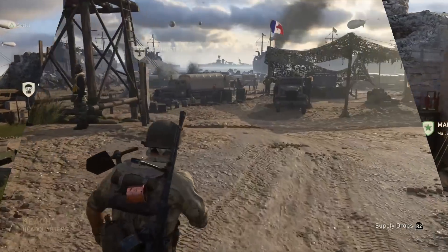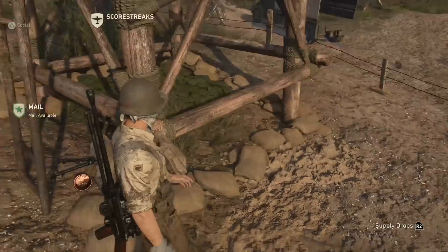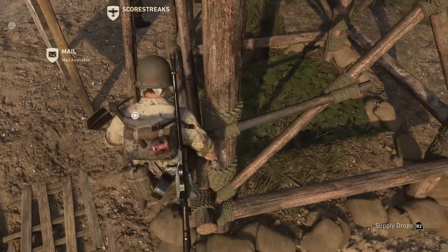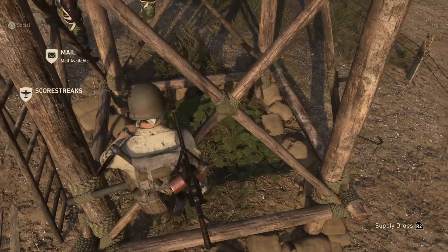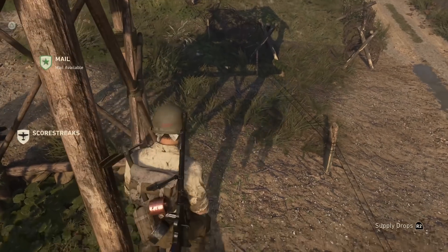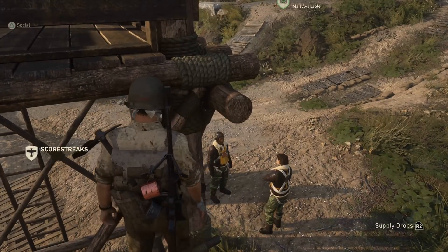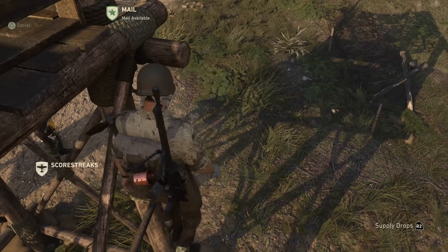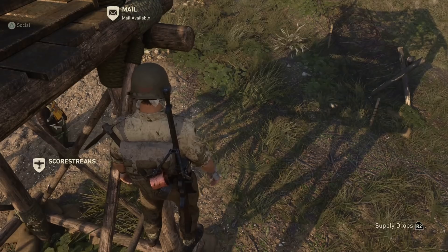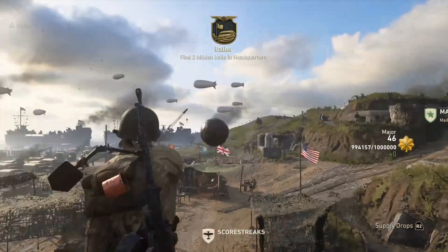The second ball you can find up top this scorestreak training tower. What you have to do is actually try to climb this tower. Here we go, now we just have to get up the hook. And here we go — this is the second ball, guys. Very nice.